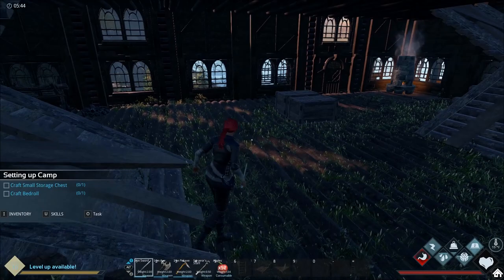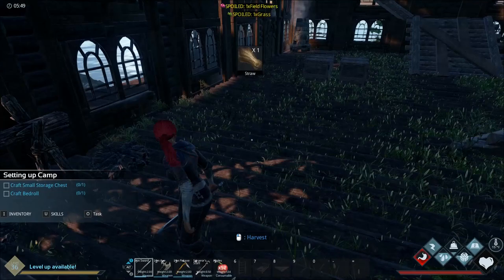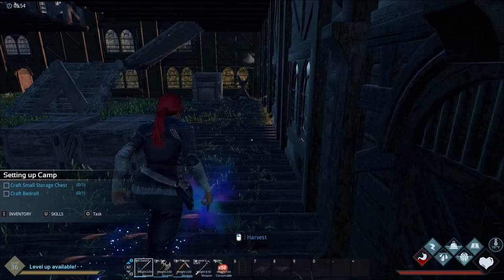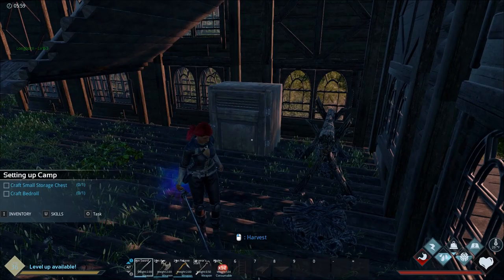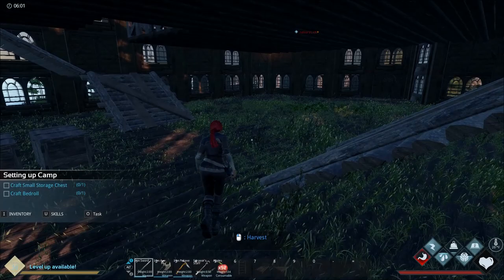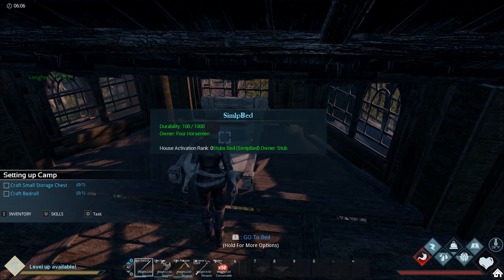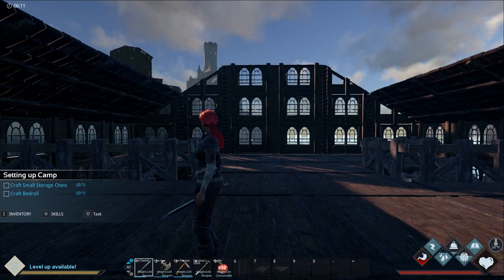Inside I did the two dual staircases which look pretty neat. I've got a forge going over there, a campfire over here, and a preserving bin — they don't actually have anything in them at the moment. I think the preserving bin needs silica powder. For the upstairs I've still got no interior walls. I did put a bed down in this little cutout over the front door, which I want to extend up higher, and then we've got to finish putting on the roof.